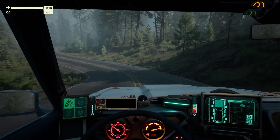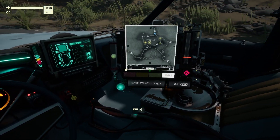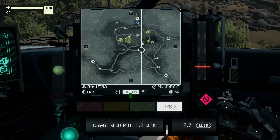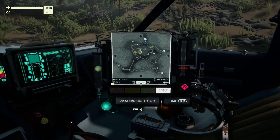As we roll into this junction, we're looking for any resources or buildings we can scavenge for supplies. We can check our surroundings with the map on the passenger seat to see if there are any points of interest or structures worth investigating, but not everything is on the map. It's important to keep your eyes peeled.